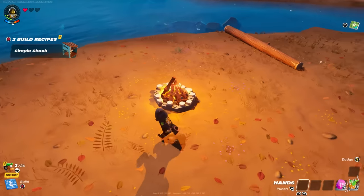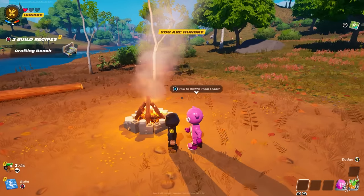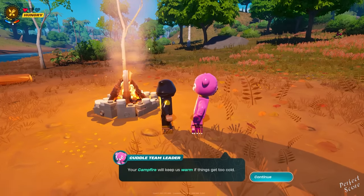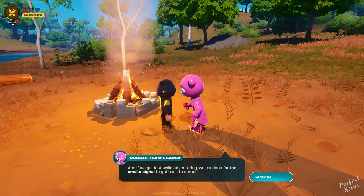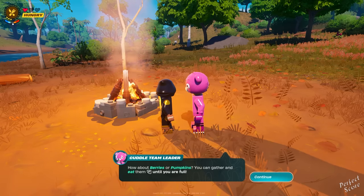The first thing that you want to do is build a campfire. You can unlock this recipe by talking to Cuddle Team Leader, and eventually she's going to say that you need a spot to stay warm. The only thing you need for this is wood. When night falls, your character is going to get cold, and unless you stay close to the campfire, you're going to end up taking damage, and that is not what you want.